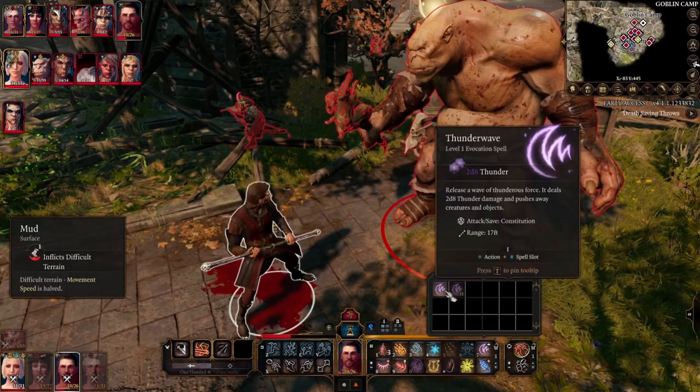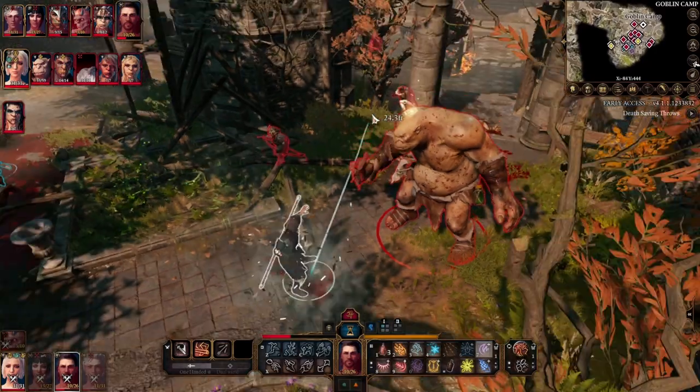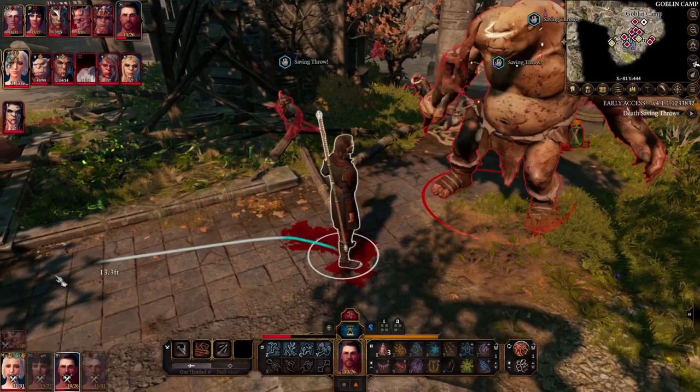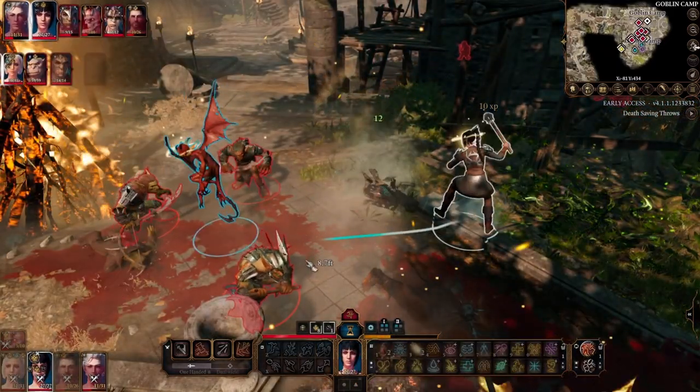My current rating as of patch 5 is 4 out of 10, because we can choose either strength or dexterity. However, as and when better light armours become available, this feat will be more useful.